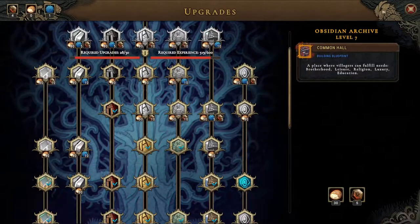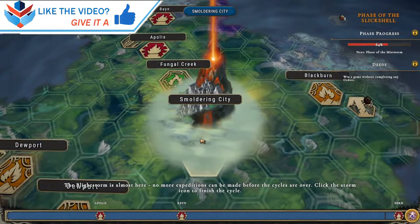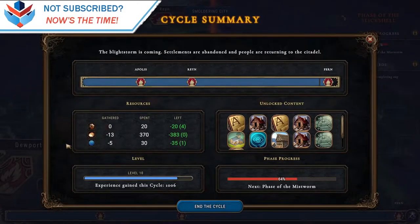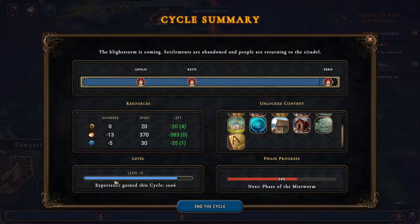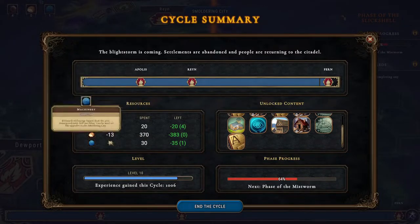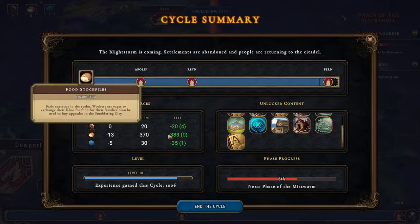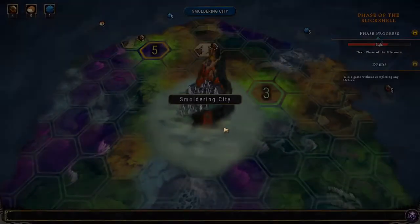We'll see where we go from there. We are down to no food, no nothing basically, and we do need to start a new cycle. We did a few deeds — we gained a thousand and six experience gathered. That seems a bit weird because we gathered something, but those kind of calculations are a bit weird for me, and that's fine.